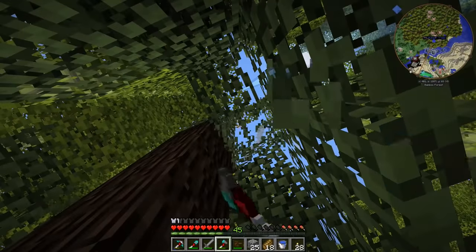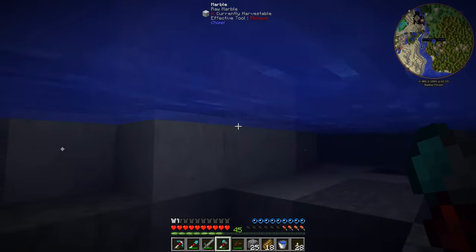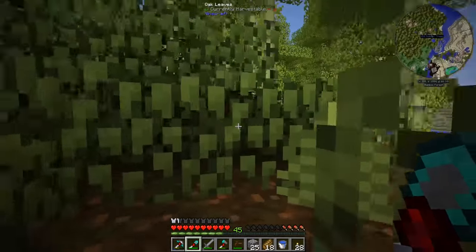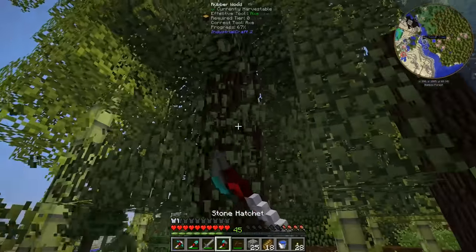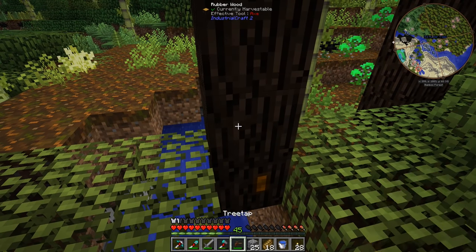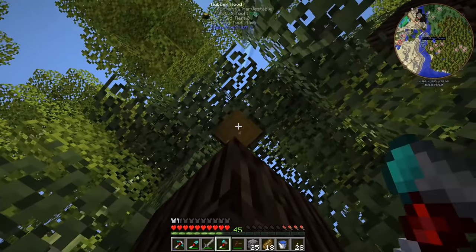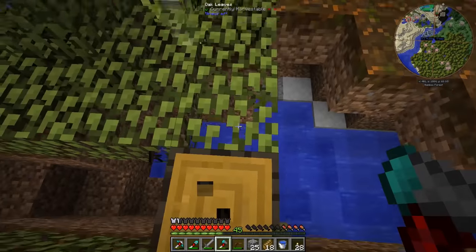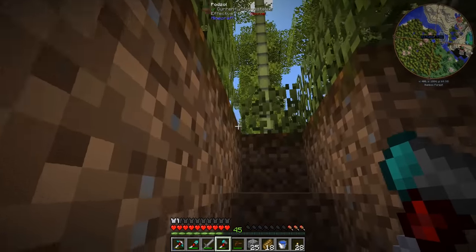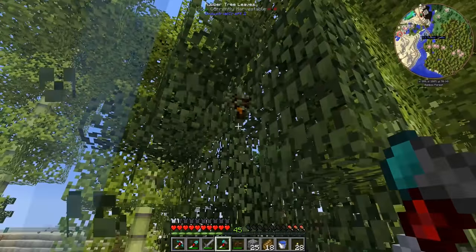I kind of want to just get some saplings and move some of these rubber trees closer, so let's just break the leaves. Are we not getting any saplings? I haven't seen a single sapling drop - oh no, we did get one. When you break these logs there's a chance for some resin to appear, maybe just the ones that normally would have produced resin. I'm going to find some more of these trees around here and collect a little bit of rubber saplings and more resin.